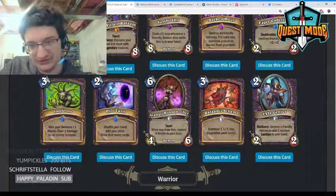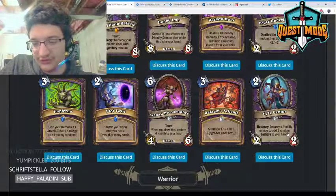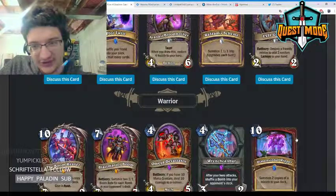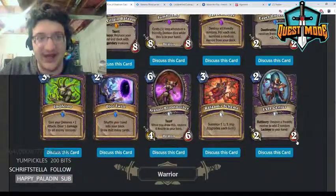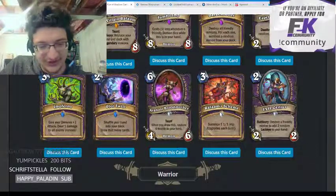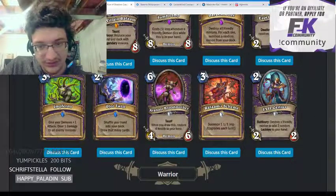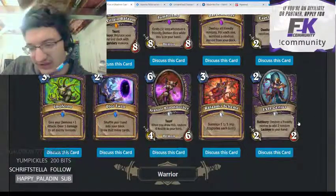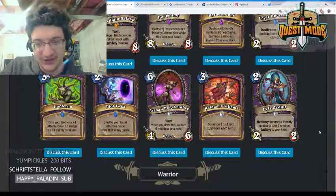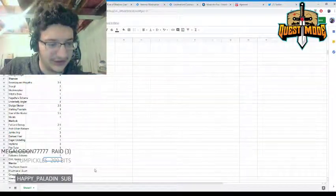Evil Genius — two mana 2/2, battlecry: destroy a friendly minion to add two random lackeys to your hand. This card seems pretty strong in an egg Warlock deck. Outside of that I don't really see it being all that good, but lackeys are pretty powerful and it definitely has potential in an egg Warlock type deck. Giving it a solid three.